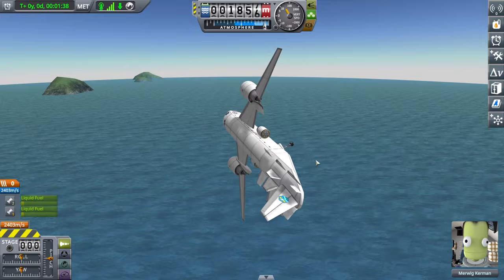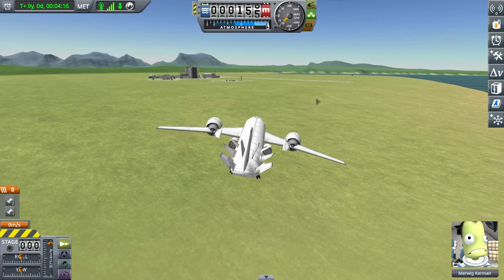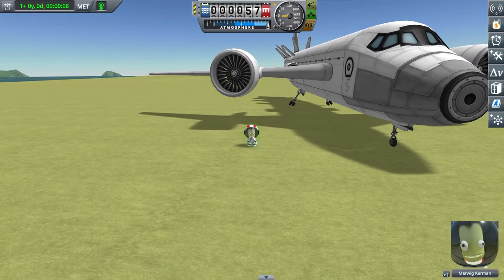This is not controllable at all. Wrong way — no wait, right way. To the left, too much. To the right, too much. Almost there. Turn off the engines. And I survived — I made a working passenger plane.